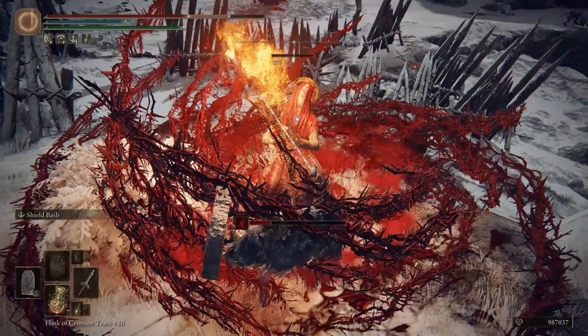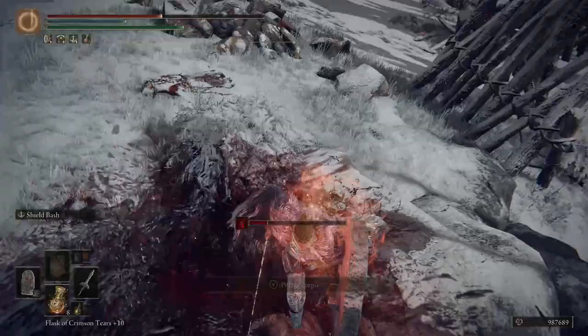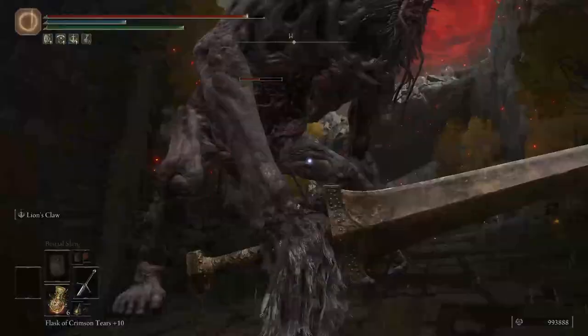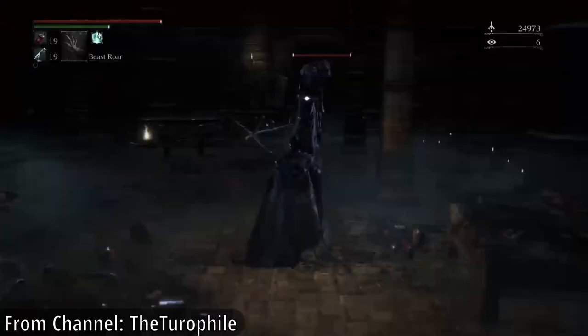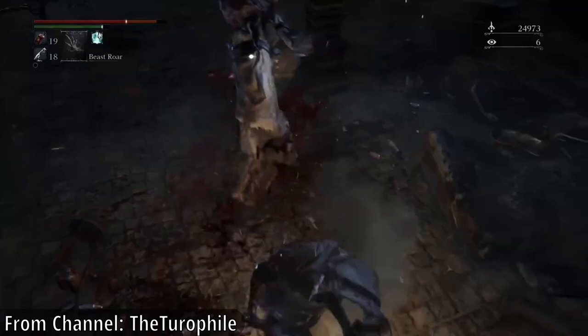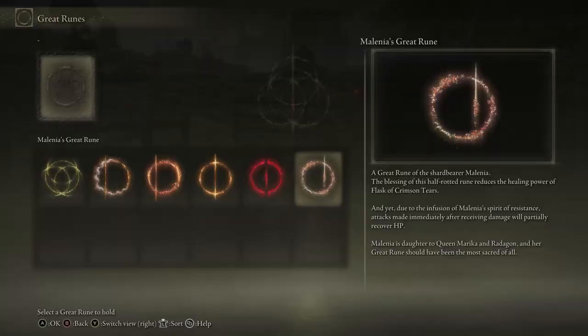With Melania's rune, you're able to strike an enemy to recoup a chunk of the health lost from the last damage you took, but the opportunity only lasts a couple seconds. The amount you get back is determined by your weapon and the type of attack, so a jumping attack with a greatsword will restore more than a stab with a dagger. It's essentially identical to the rally system from Bloodborne. However, in Bloodborne, this was a central mechanic that played a prominent role in the gameplay, and it was pretty universally liked. So why is Melania's Rune absolute useless garbage?